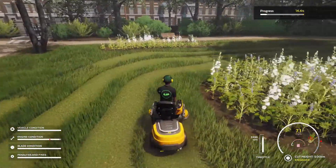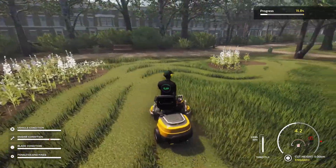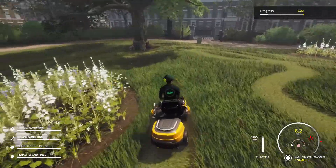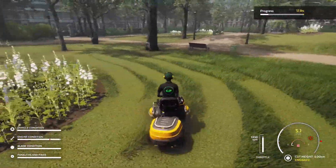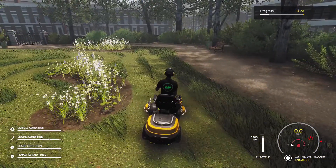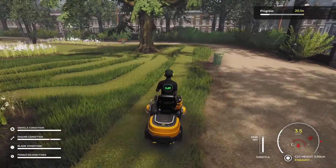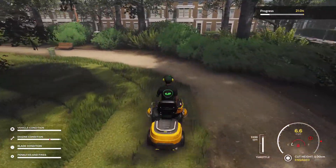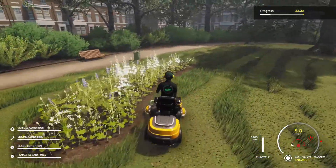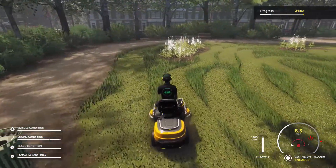The actual mowing is all up to you and your preferences. You can start with the edges or go right up the middle - it's all up to you. What you need to pay attention to is how your lawnmower is reacting to the grass. Sometimes the grass is overgrown, so you have to go really slow in order to cut at the required height. All contracts have required cut heights, and if you're cutting at the wrong height the game will tell you. If the grass is way too tall you'll have to go slower to avoid engine trouble. You can cut at a higher height and make multiple passes, but the most efficient way is to go a bit slower or cut less width per pass.